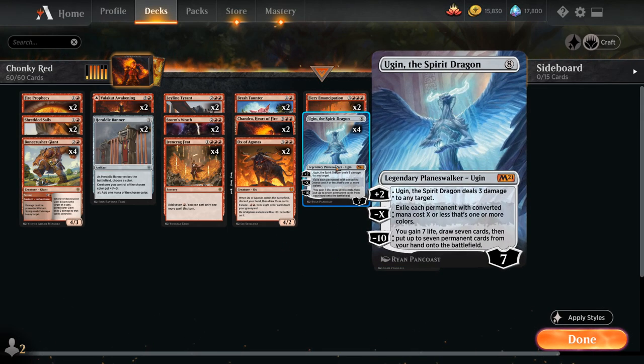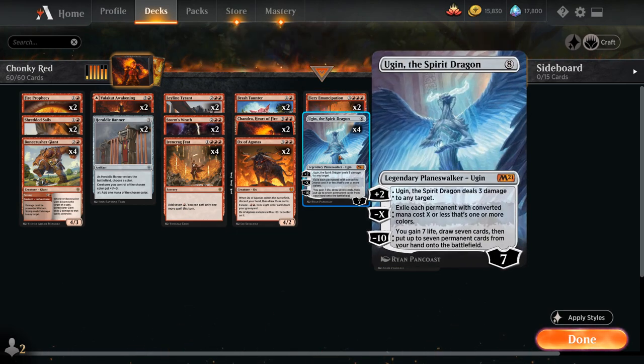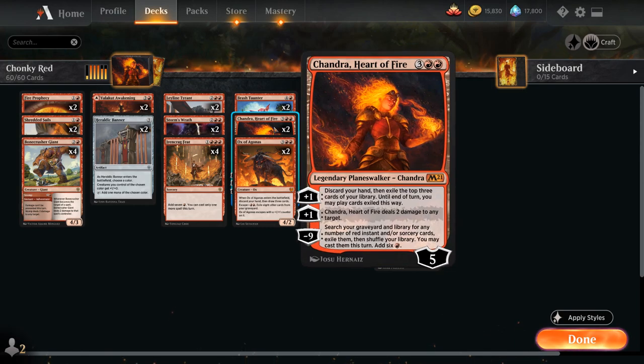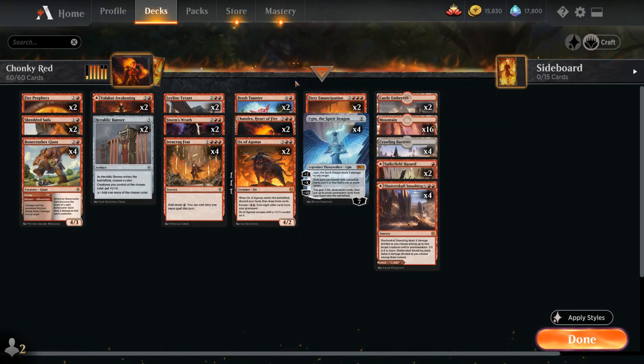Topping off our curve, 4 copies of Ugin the Spirit Dragon, which can function as a board wipe with the minus X ability, and the plus 2 deals 3 damage to any target. Ugin and Chandra both synergize quite nicely with Fiery Emancipation, our last card — a 6-mana mythic rare enchantment stating that if a source we control would deal damage to a permanent or player, it deals triple that damage instead. So now Ugin deals 9 damage when using the plus ability and Chandra deals 6. And with Brash Taunter, Chandra, and Fiery Emancipation all in play, we can use Chandra to deal 6 damage to our Brash Taunter, which then triples again — so 2 damage becomes 18 damage through Brash Taunter and Fiery Emancipation. Quite the upgrade.